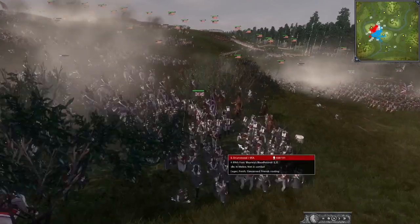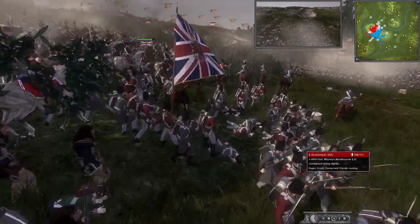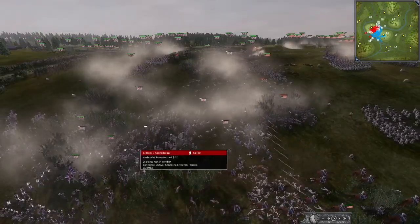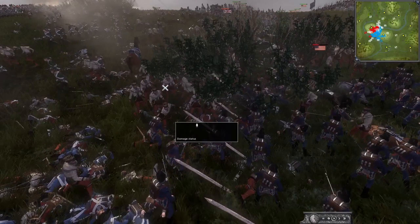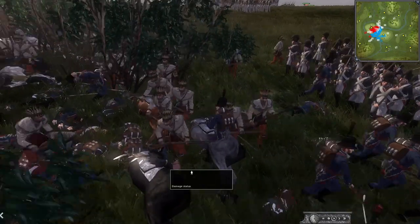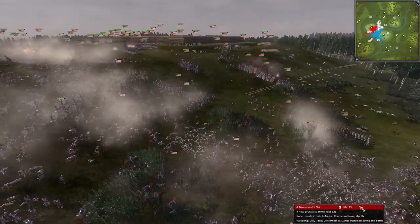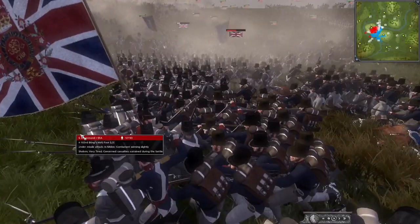Cavalry going in here against the 89th Foot — they can form square though. Blaney's bloodhounds — what a name — and the Royal Montreal cavalry are trying to scare off some of this American cavalry. There are stakes littered around so they can't go charging forward. Britain is still engaged along the front. Native Americans fighting on both sides — both break. America charges forward again into the 89th Foot squares. Britain is somehow holding on with the King's Irish Foot against wave after wave of Americans.